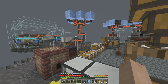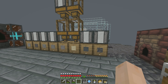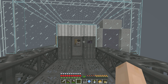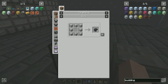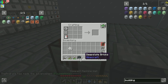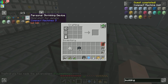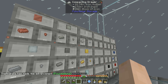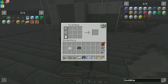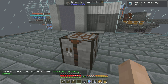Actually, since I made some already I should have some floating around — maybe in here. Yeah, look at that. I knew I had some. So now we can make some compact machine walls — I'm going to make a stack of those. With the compact machine walls I'm now able to make myself a personal shrinking device, which just requires an iron ingot. The personal shrinking device is going to allow me to shrink into my compact machines. We're also going to need to make ourselves an energy tunnel.